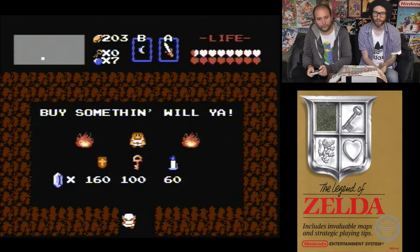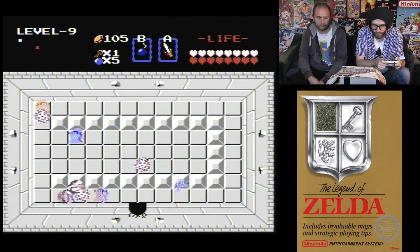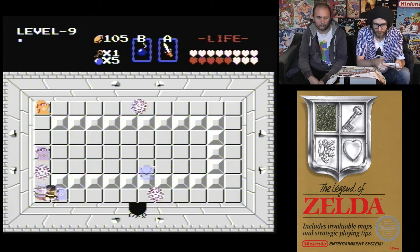We get two keys from that room — that's what we wanted. Going through the wall and we're still stuck in places.